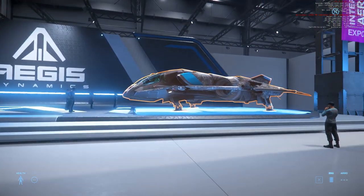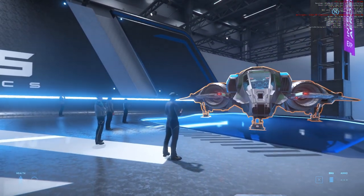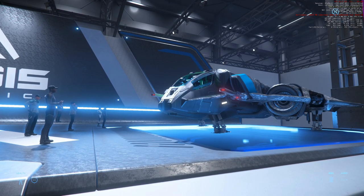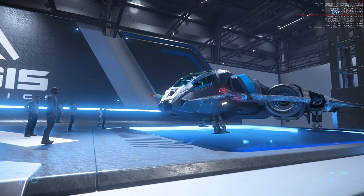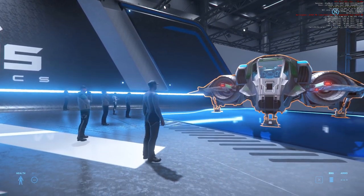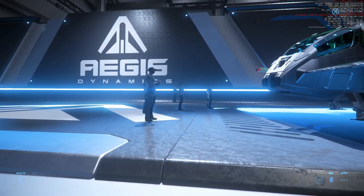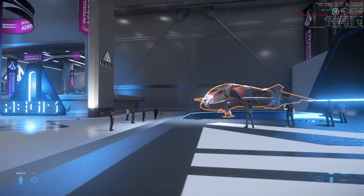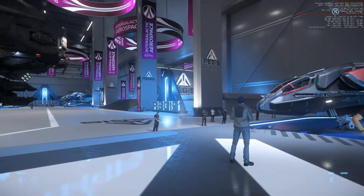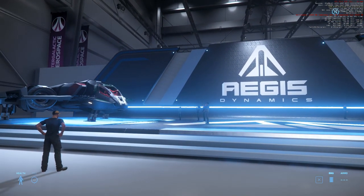Then we have the Sabre — Sabre Standard and Sabre Comet. This was my first love in Star Citizen. I remember back in the day when CIG introduced the Subscribership of the month, and the ship of the month was the Sabre. So I subscribed, I got the Sabre, I used her, I flew around with her, I did some missions. And after an hour I logged off and never logged on for the rest of the month. Because the Sabre was such a nice ship — she was so good, much better than anything else I had.